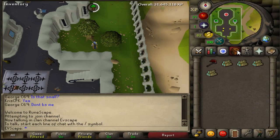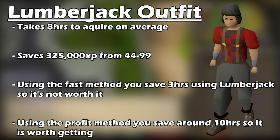The last thing I want to mention is the Lumberjack Outfit. The full Lumberjack Outfit provides a 2.5% boost to XP when cutting any trees. It takes around 8 hours on average to acquire, and from level 44 (when you can equip it) to 99 it saves you 325,000 XP. If you're doing the fast method, it takes 8 hours to get and only saves around 3 hours of time — not really worth it. However, if you're doing the slow or profit method, it saves 10+ hours, so definitely worth getting then.